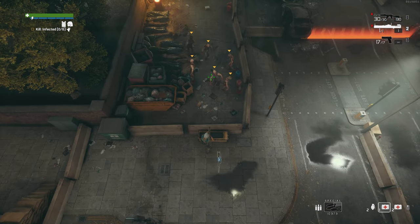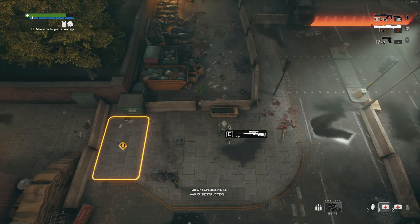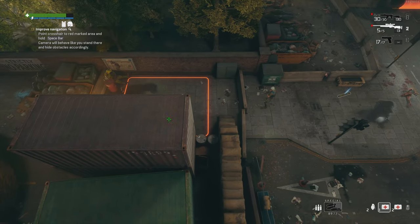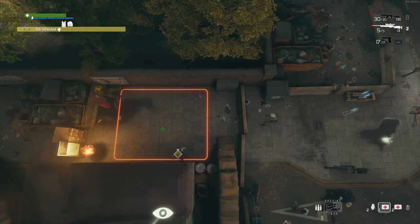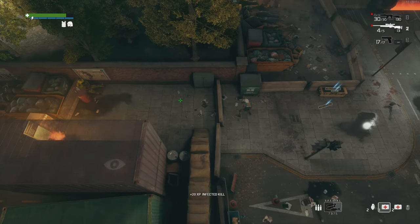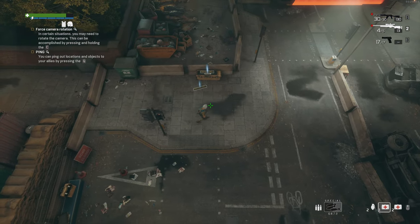We have a launcher. Holy shit — oh, that hurt me too. Taking this — I'd rather have that. Let's see. Improve navigation — point crosshair to the red marked area and hold spacebar. Okay, I like that, that's cool.